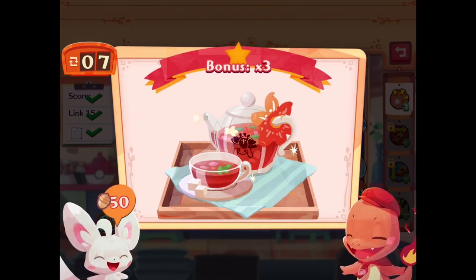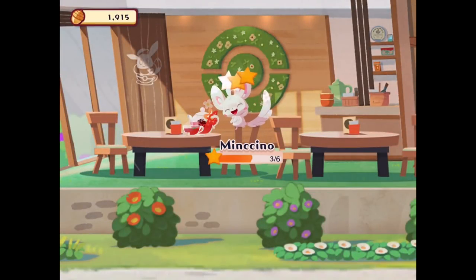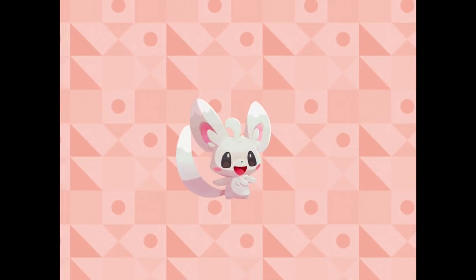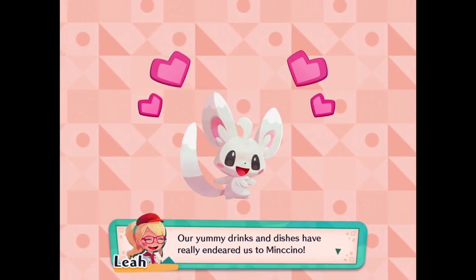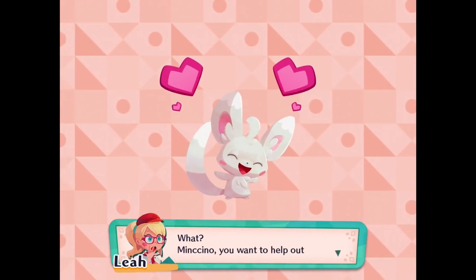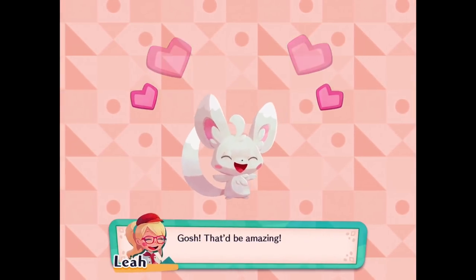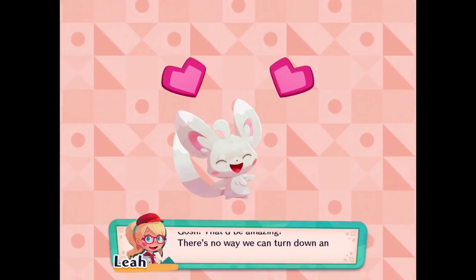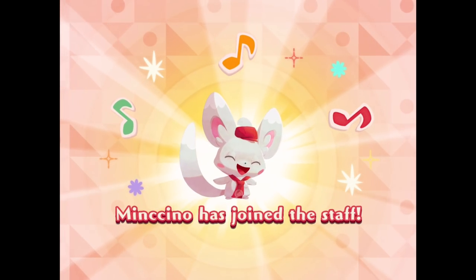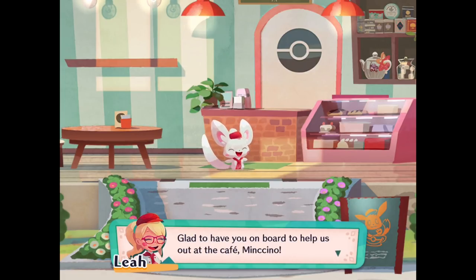Order up — that's a bonus times three! We get 85 golden acorns for that one. Our yummy drinks and dishes have really endeared us to Mancino. Mancino, you want to help out at the cafe too? There's no way we can turn down an offer like that, Zebra. Of course not — they're adorable. Mancino has joined your staff! Glad to have you aboard to help us at our cafe, Mancino.